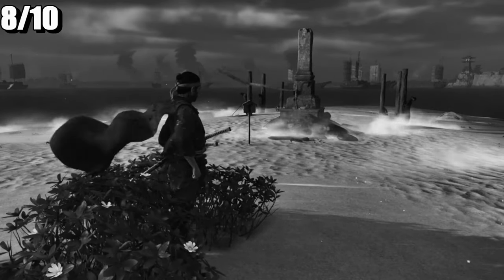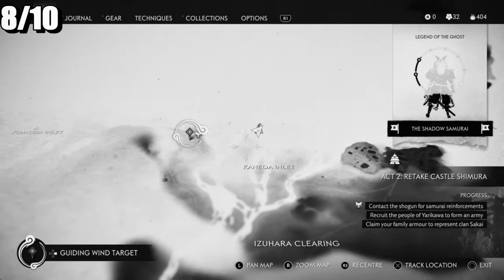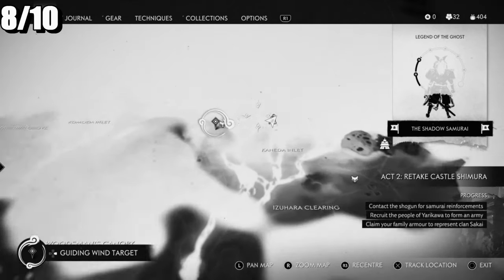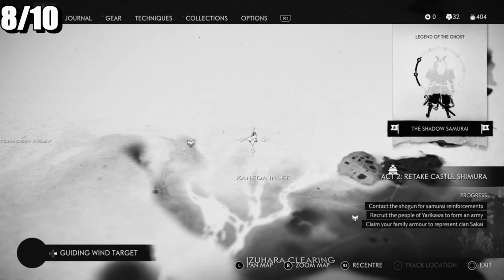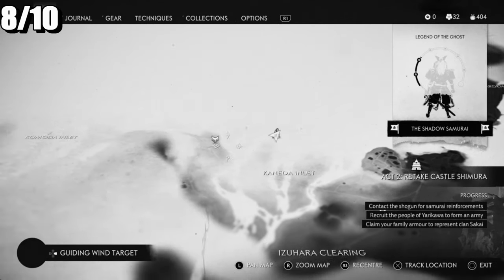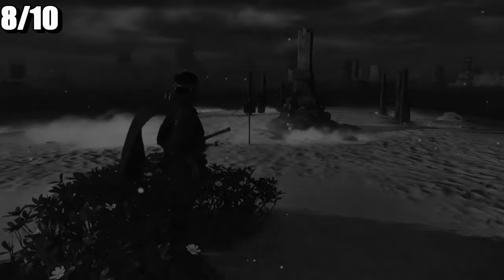The next one is going to be by this Pillar of Honor - this is like north of the main first island. Let me just unpin that. This one's next to a Pillar of Honor; you can fast travel here or to the Fox's Den.